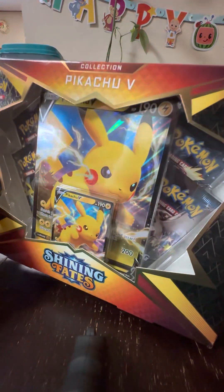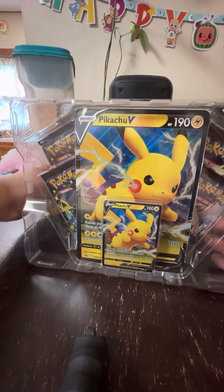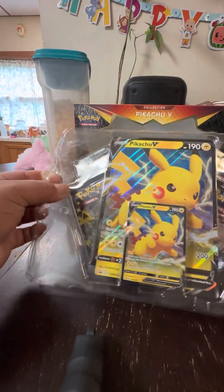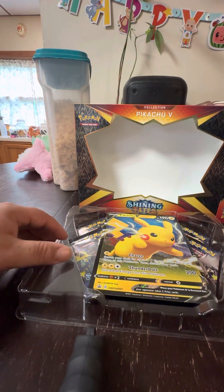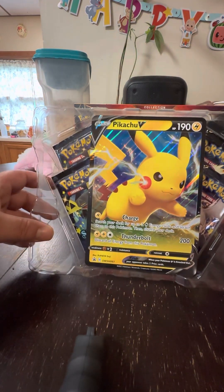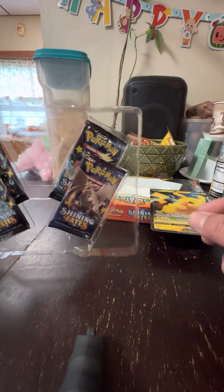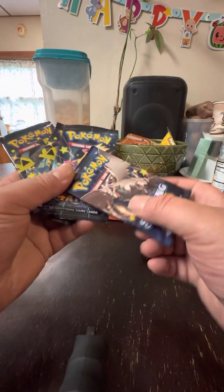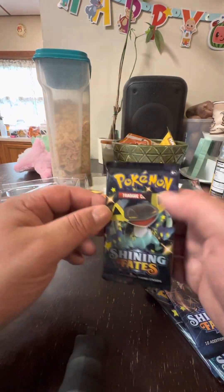How you guys doing today? As y'all know, last time we got the Shining Fates. The kids later today are going to do their pack battle, but I wanted to get this busted open because I'm excited. We still need cards from this set — we got the Pikachu V that's getting donated to little Kareem, and then we got the Pikachu V jumbo. And we got four packs of Shining Fates. Let's bust them open and hope for any radiant or shiny cards, and hopefully we get another Charizard shiny Gigantamax.